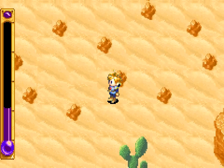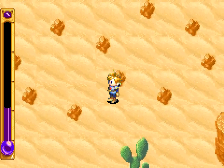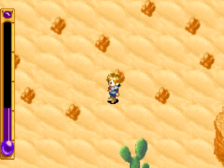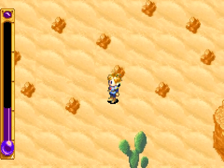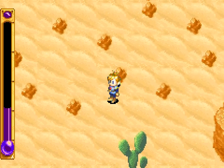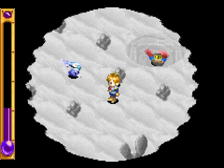After entirely too much searching, because I'm an idiot, I finally found what I was looking for. It's this conjoined ring in the sand area immediately before the sand waterfalls start, which, if we use Reveal, gives us a genie!